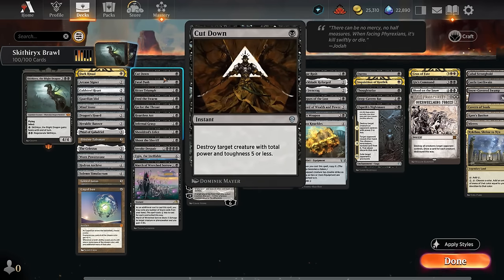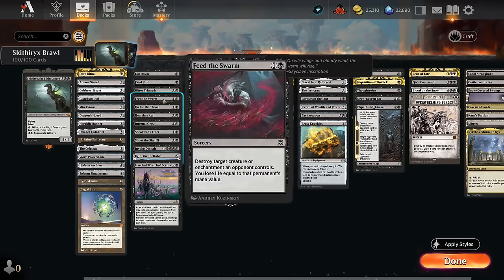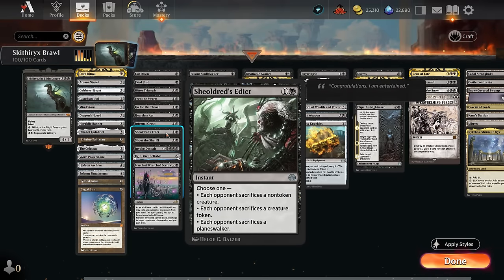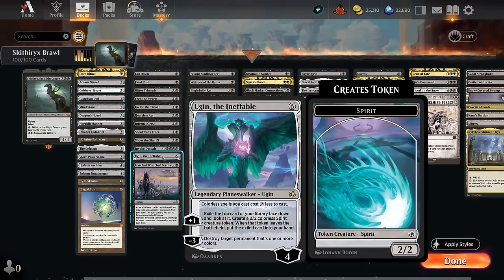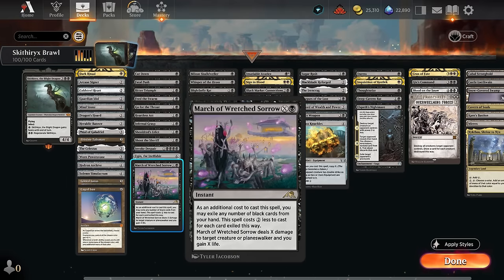Our removal includes Cutdown, Fatal Push - we're not running Fetchlands so Revolt is harder to enable, but it's still effective at killing early mana creatures. There's Bitter Triumph which can also target Planeswalkers, Feed the Swarm which can take out enchantments, and at instant speed we have Go for the Throat, Heartless Act, Infernal Grasp, Shieldred's Edict, and Shoot the Sheriff. At five mana, Invoke Despair can draw extra cards or deal with enchantments and Planeswalkers. Ugin the Ineffable gives colorless spells a discount and can make Spirits or remove things with a minus three. March of Wretched Sorrow can also gain us life back, since we use our life total as a resource in this mono-black deck.